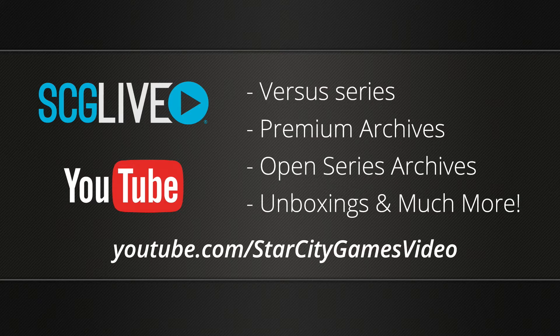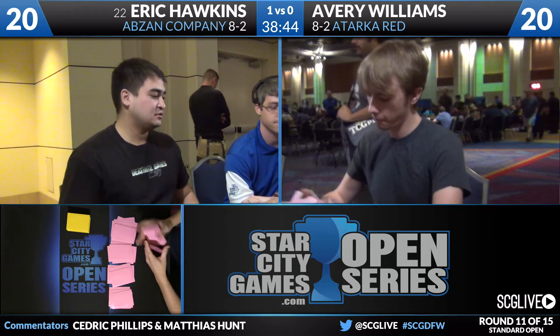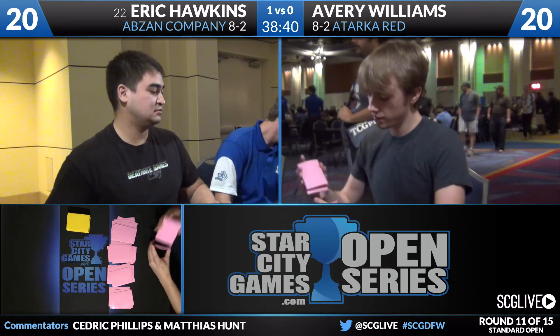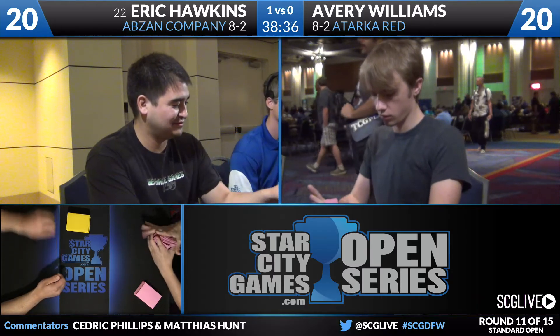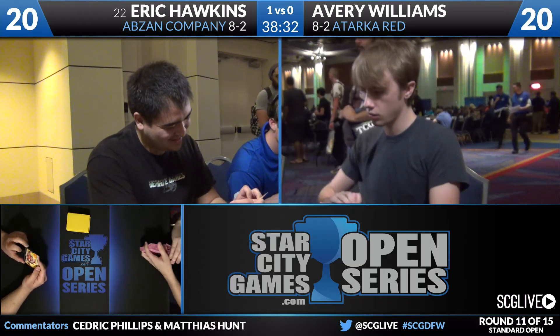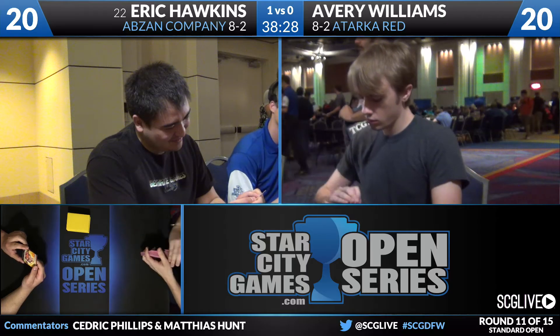He has a copy of Mastery of the Unseen. In theory, that can gain life, but that's very slow against a red deck — it's really, really slow. I still think you board it in if you have the spot. Hawkins has two copies of Hidden Dragonslayer in his main deck, and actually just a 2-1 lifelink with no other abilities seems reasonable against Atarka Red — keep it in. Definitely keep it in; it's not exciting but it's good enough.